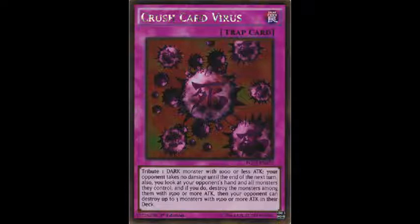That immediately turns off its OTK potential. You also look at your opponent's hand and all monsters they control, and destroy the monsters among them with 1500 or more attack. Then your opponent can optionally destroy up to 3 monsters with 1500 or more attack in their deck — they can choose any number from 1 to 3.